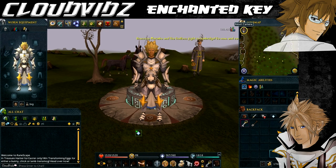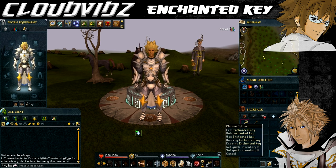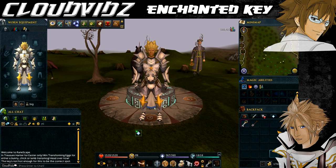Hey everyone, Cloud here and welcome to my guide on the Enchanted Key mini quest. This guide is going to be a bit tricky to help you for the first half, but the second half I'll be able to easily do it. Basically this mini quest is around using the Enchanted Key which you use in the Making and Meeting History quest. The purpose of the key is when you rub it, the key gets warmer the closer you are to a treasure, and you'll be finding different treasures across Runescape.